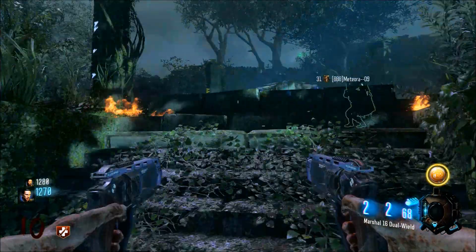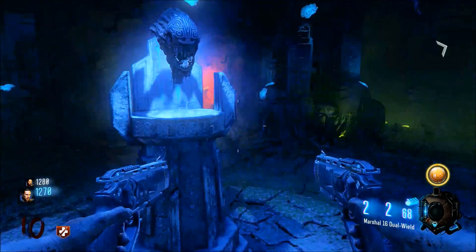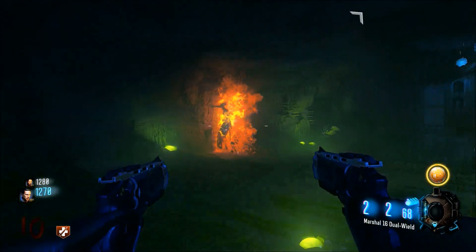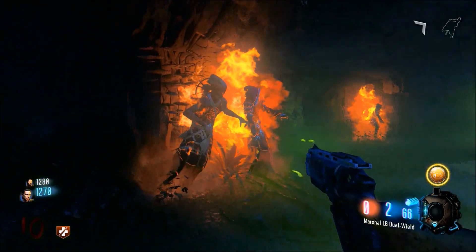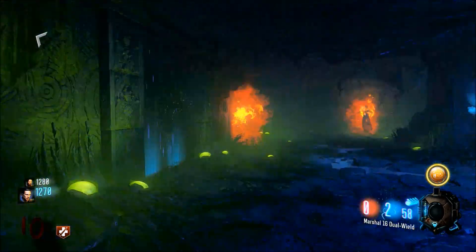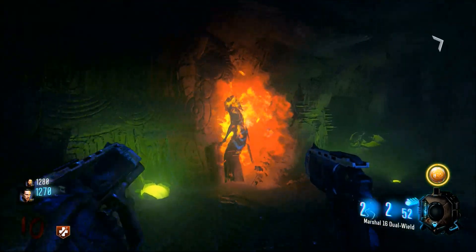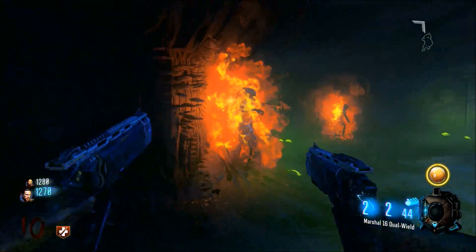All you're going to want to do is get a teammate to have the last zombie and have him run the last zombie in circles up above the top of the stairs from where you get the skull of Nanswapa. As you'll notice when you do the actual final step, as long as you have a player up there with the last zombie, all of the gatekeepers are going to freeze on their spawns so they're not going to come after you. Literally all you have to do is just run in a circle, shoot them, and their souls literally just fly all the way to the middle podium.